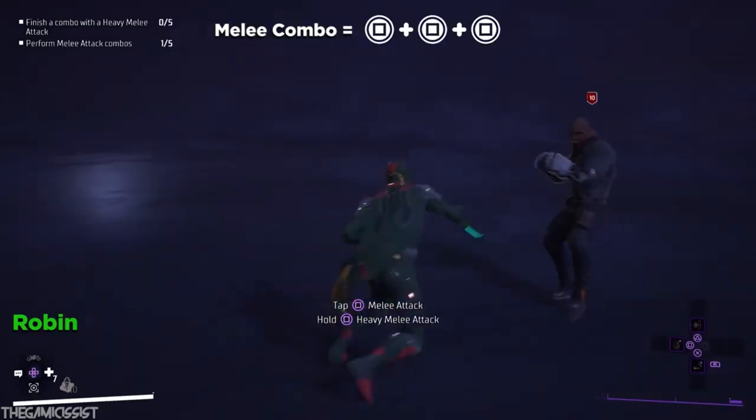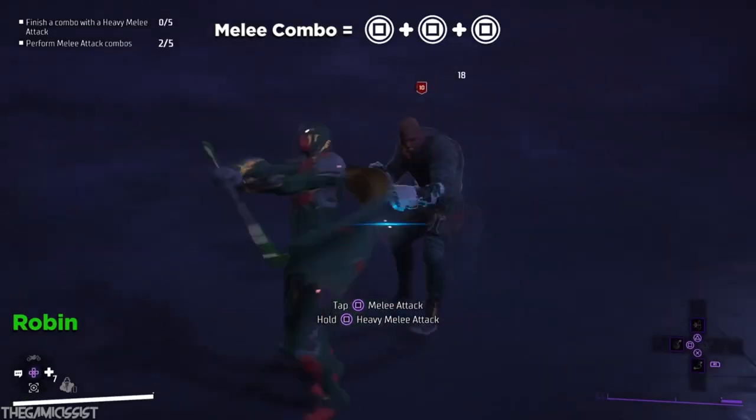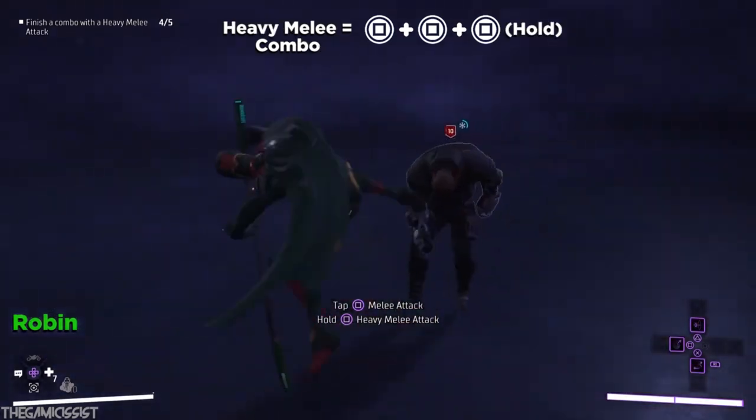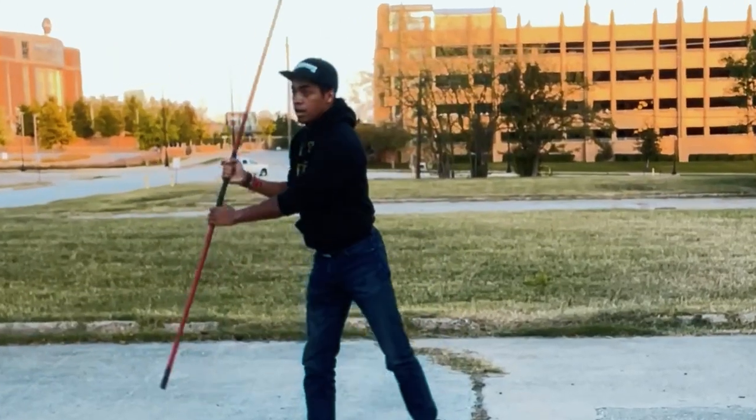In the game Gotham Knights, Robin is my favorite character to play as and he has some awesome moves. With that, I decided to make an inspired-by staff combination including those moves.